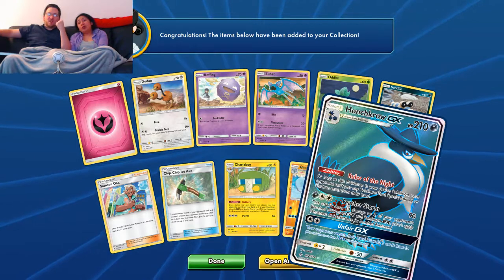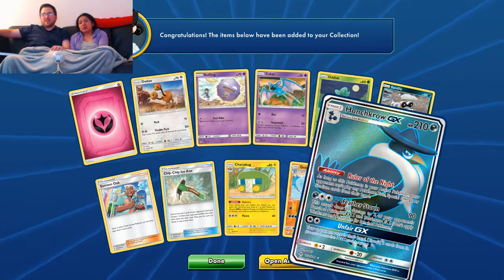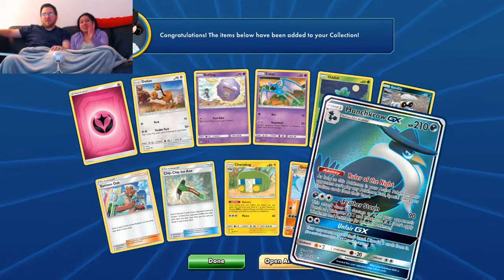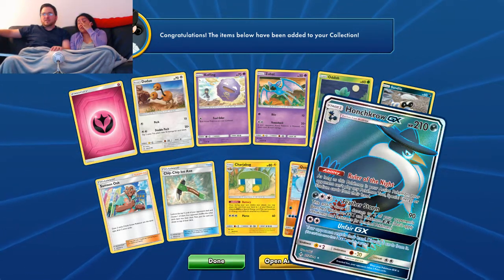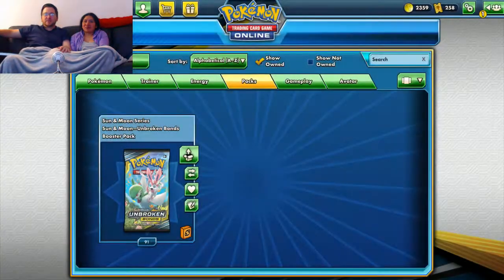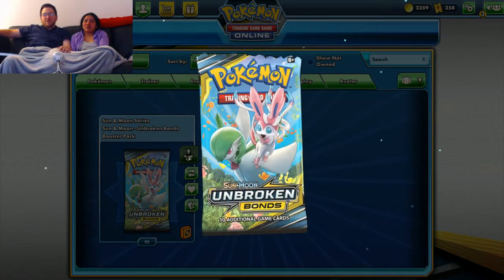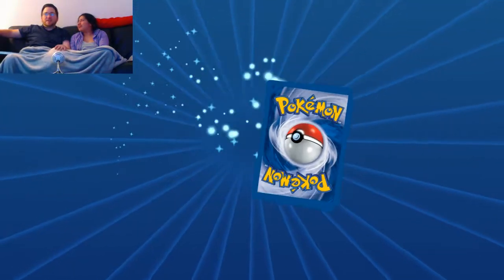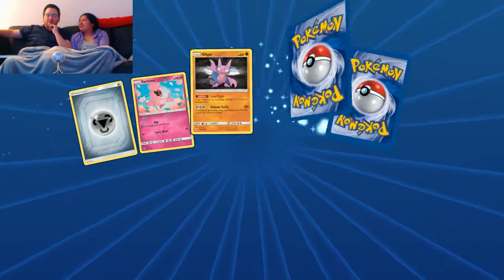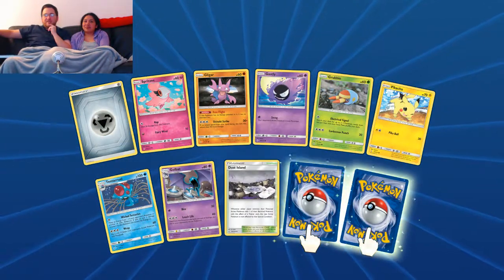Full Art Honchkrow GX — very sweet. I really like the art style on there; it's very pretty. It looks like it would be textured in physical form. Full Arts have an awesome texture to them — I've always really liked Full Arts. I prefer them to Rainbows. And more lately, I've actually felt that the standard art is sometimes the best.